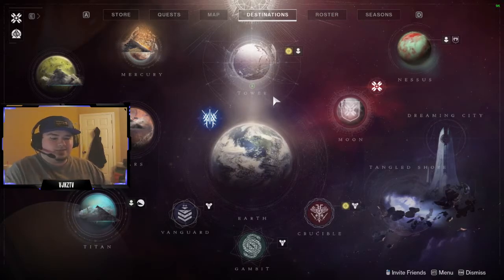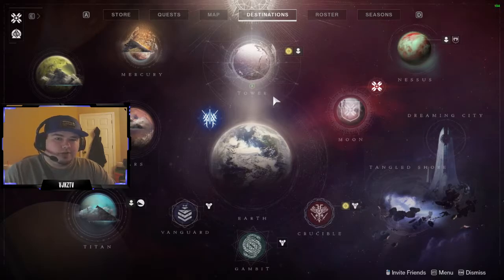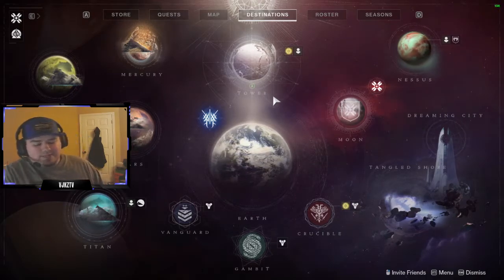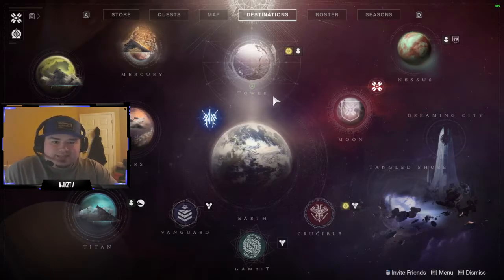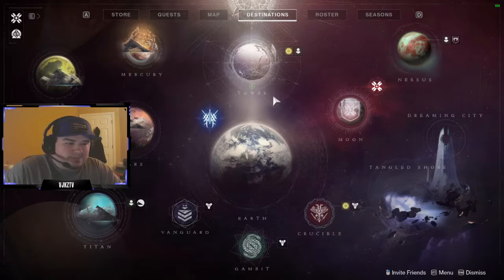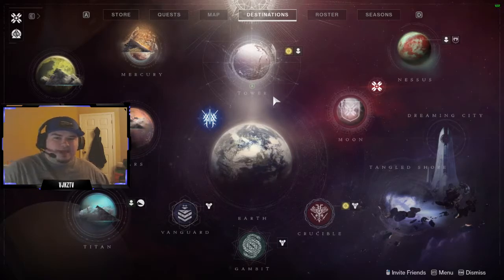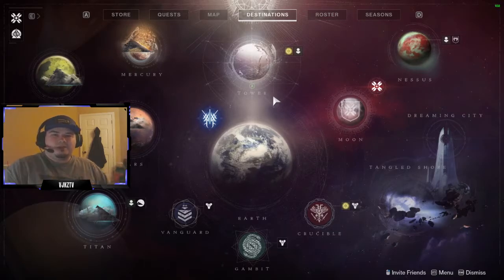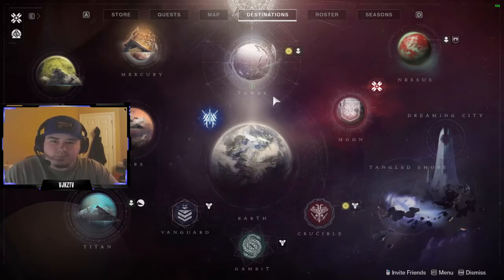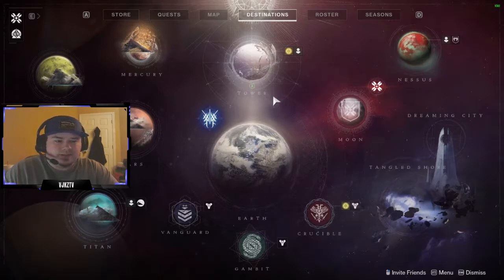Then the next week I would start on my Warlock and end on my Titan, so the Titan now became the highest power level. You seesaw back and forth every week. The weapons you get on your highest character you can transfer over to your next character and they will boost the level of your lowest character. So if you have 1030 weapons on your Warlock, put those on your 1020 Titan at the start of the next week and that boosts your overall power level to maybe 1025. That's the best way to approach power leveling if you really want to maximize your light.